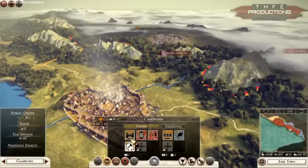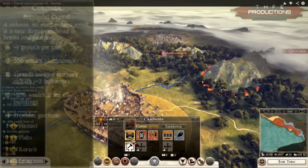Keep in mind where your public order is at. Food is something you have to manage on a per-city basis - as it develops your people will need more food, so make sure you supply it. When you upgrade your capital city - for example upgrading it to a provincial capital - you get buffs and bonuses: more growth, more wealth, more spread of your faction's culture. You also get a garrison: one unit of hastati, two of plebs, three of rari, which look like basic pike units, and two bow levies to man your walls.